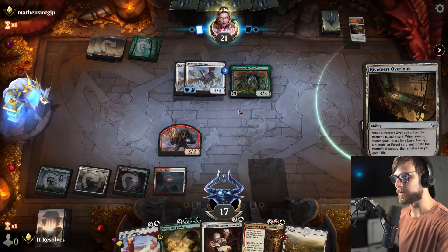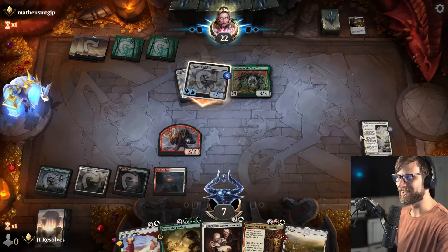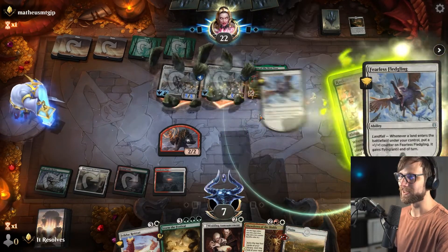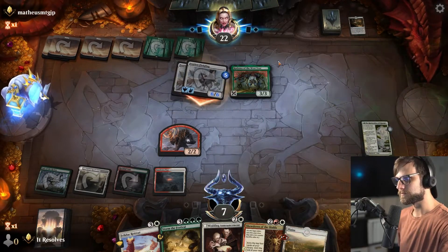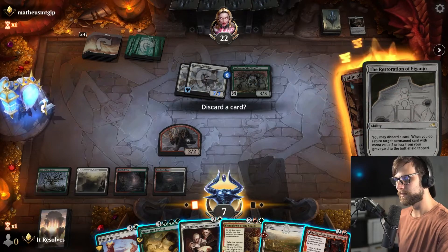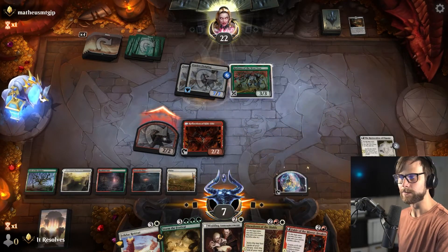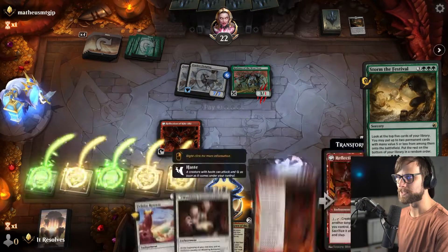Doomskar would be amazing right now — really, really good. They get in for 10, and they get two more lands. It's basically Doomskar or bust, or just a really good Storm the Festival. We're going to have to attack here — Storm the Festival is basically our only hope — but nothing in our hand is going to solve this problem, so let's see what we can get off a Storm.